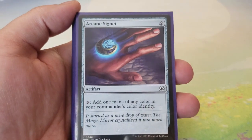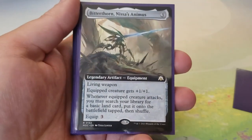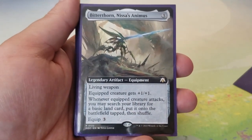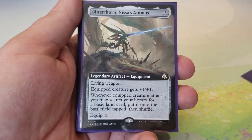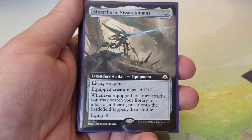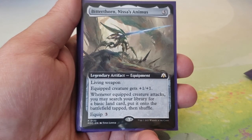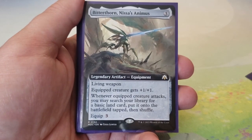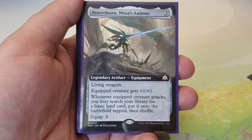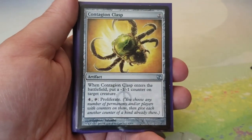On to artifacts — also our mana rocks. Arcane Signet first, because you can't have a multicolor commander deck without one. Bitterhide — a living weapon equipment that equips with a Germ token, gives plus one/plus one, and whenever the equipped creature attacks you may search your library for a basic land and put it onto the battlefield tapped. Equips for three. Basically a budget Sword of the Animist.